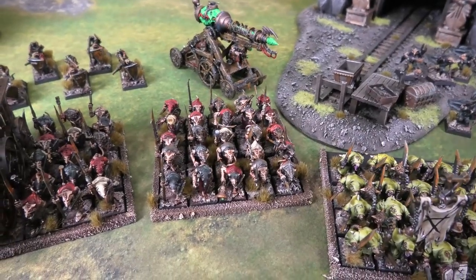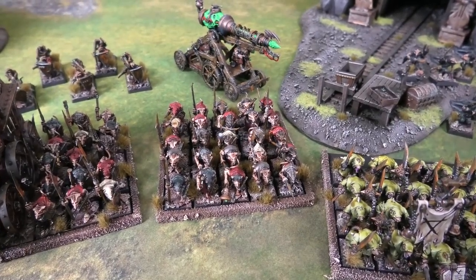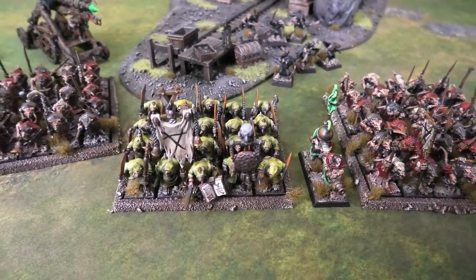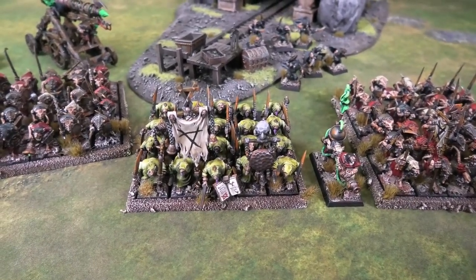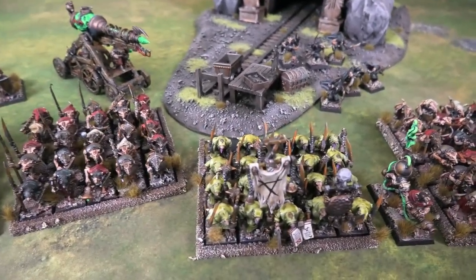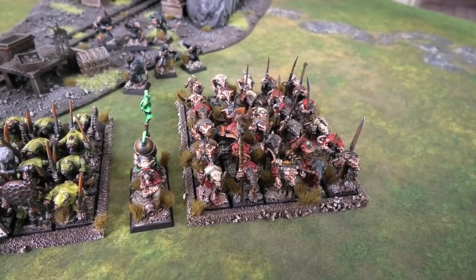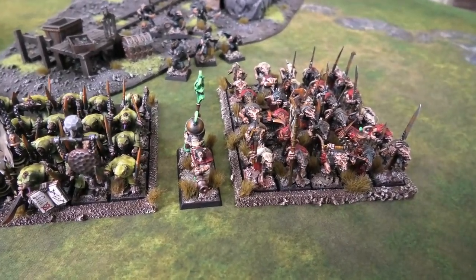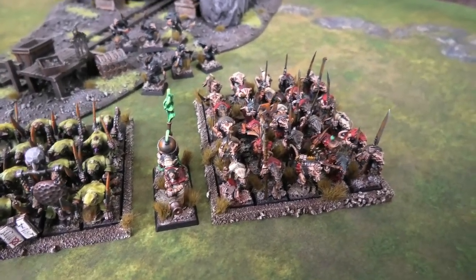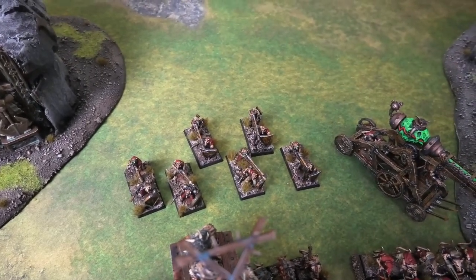Next: 25 Slaves with just a musician, since they like to flee. To their right: a unit of Plague Monks with additional hand weapons for frenzy — each rat gets three attacks — plus full command. Another unit of 30 Clan Rats with full command and a Warp Fire Thrower attachment, which tends to blow itself up and do more damage to the Skaven than the enemy.